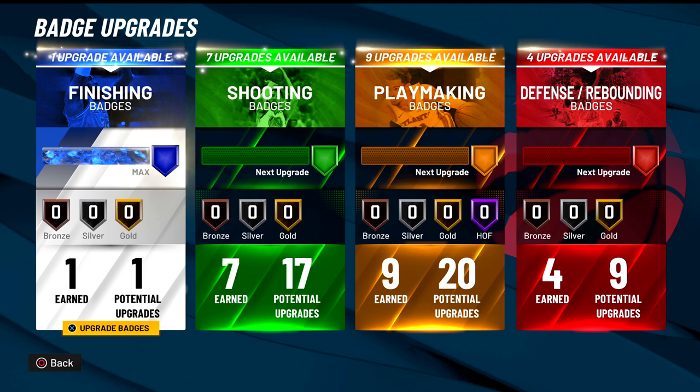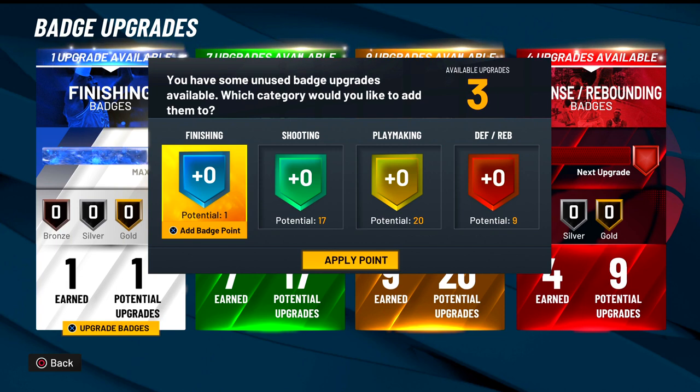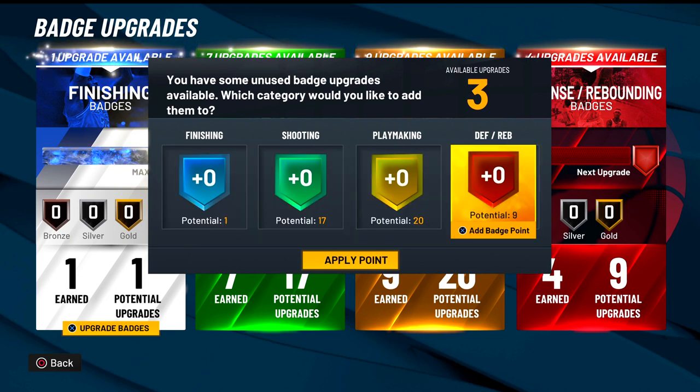As the game's changing and the new meta is coming, to bring in the season with another fun build, we have 1, 17, 20, and 9 badge points. If you're someone that has three extra badge points, let me know in the comment section — where would you put those three extra badge points?